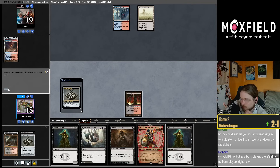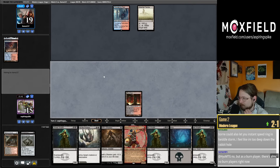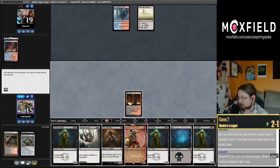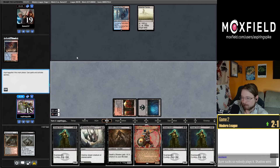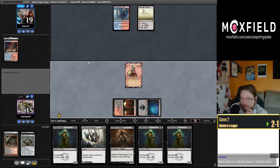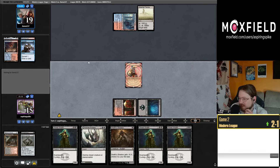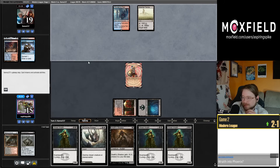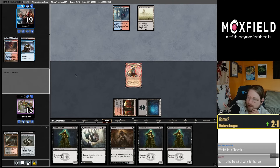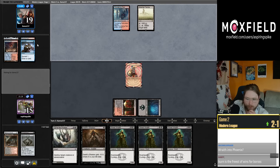I probably want to Inti next turn because I have double Street Wraith — also more mana efficient. Wraith into Phoenix! I want to hold the Wraiths so I can use my Inti cards on a later turn — I couldn't cast a Phoenix here with no mana. Do you think Vanishing Burst or Anguish of Making are good? There have been times where Vanishing Burst has been good in Modern — it probably is pretty good right now, there's not a lot of multicolor permanents. Anguish of Making sucks.